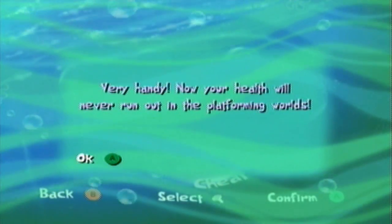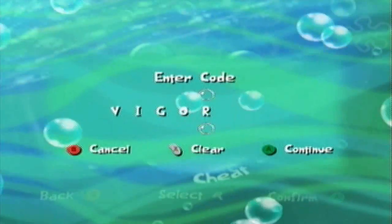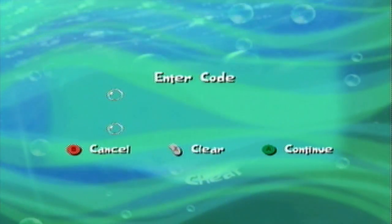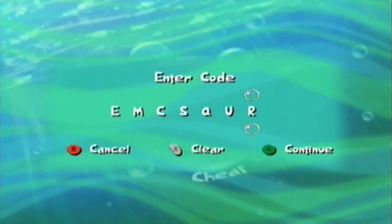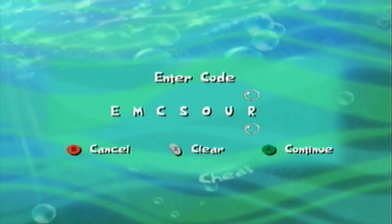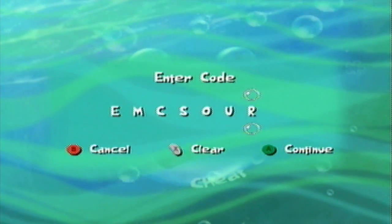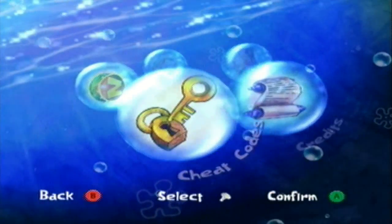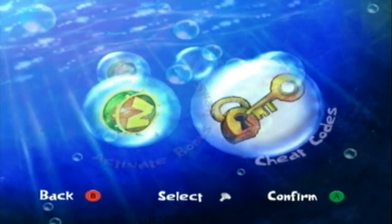Next up, we have 'Vigor' - very handy. 'Now your health will never run out in platforming levels,' so basically you have infinite health. And now for the last one - this letter layout makes no sense whatsoever and it's not even a word from what I can see. There's supposed to be a cheat that gives you infinite time on driving levels. If you're having trouble in Diesel Dreaming - and I have no idea why you would - you can enter whatever this cheat code is, but I can't seem to get it to work. Somewhere there's supposed to be a cheat code that gives you infinite time on driving levels. That's all the cheat codes I'm going to show today.